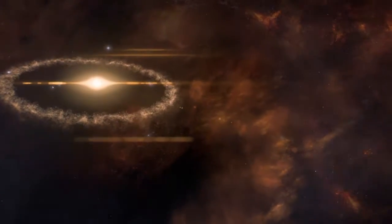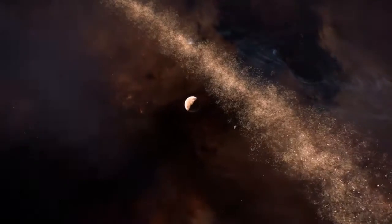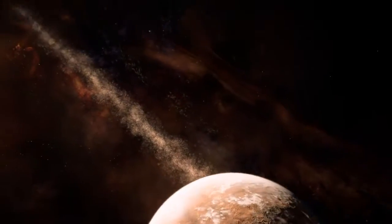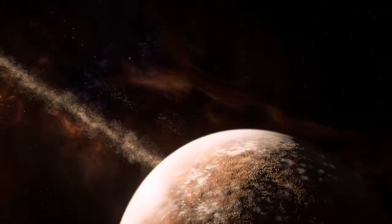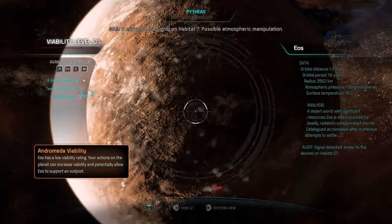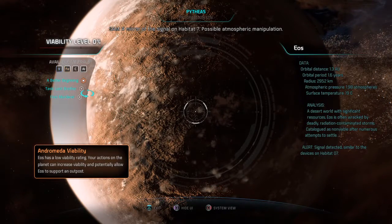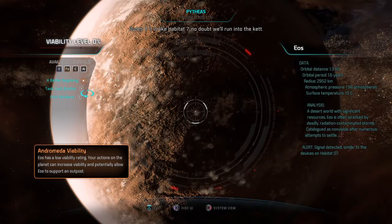Oh, that is so cool! Activating scanner — a mirror of the signal on Habitat 7, possible atmospheric manipulation. Is that possible? We'll find out. Like Habitat 7, no doubt we'll run into the Kett.